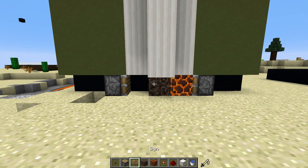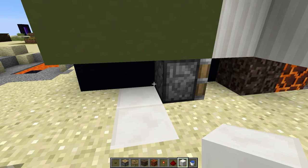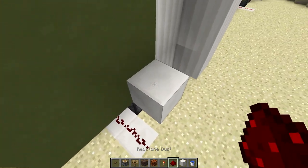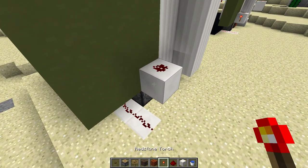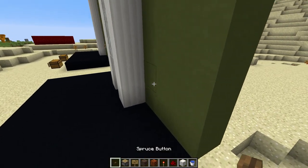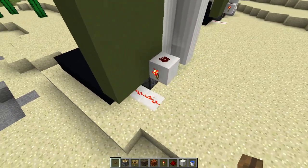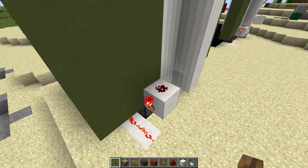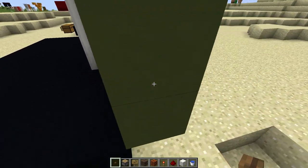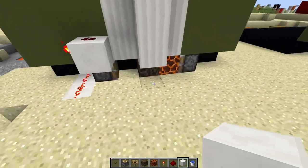Now we need to set up two separate circuits to control the up and down function of this elevator. We'll do the up circuit first. Place two blocks on the ground behind your piston, then place a block diagonally above it. On all of those blocks place some redstone dust, then take a redstone torch and place it on the side of that upper block so it powers that lower line. On the outside you'll need a button to control the piston — you can place this button wherever you'd like as long as it controls the piston. You could run the wire higher up or lower down, whatever you want. That's the whole up circuit — pretty easy.